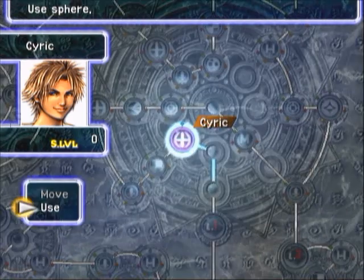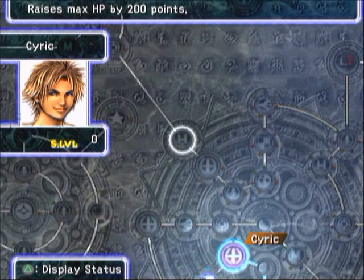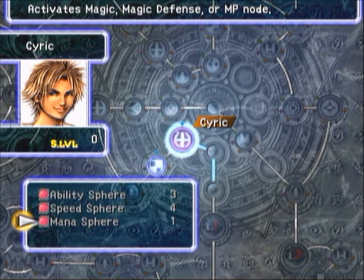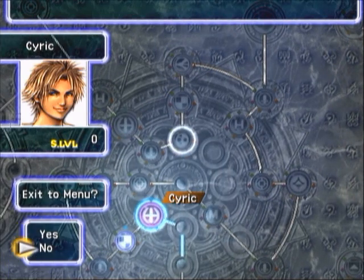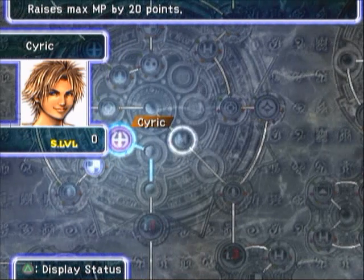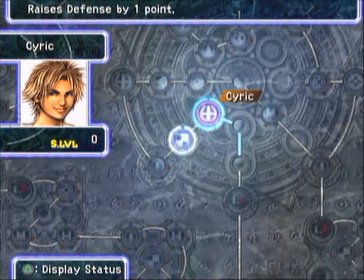With the sphere grid you can actually activate the ones right next to you. This one increases defense, that one increases strength, and HP is another one. HP, strength, and defense use power spheres. Then you've got nodes like agility, accuracy, and evasion — those use speed spheres. And then there's mana spheres as well, which activate raising your maximum MP, raising your magic stat itself, and raising your magic defense. So those are the basics of the spheres.